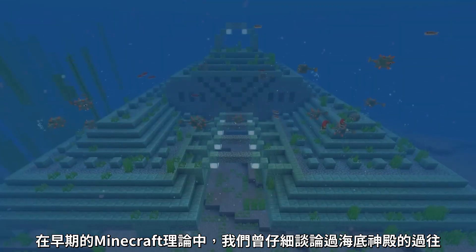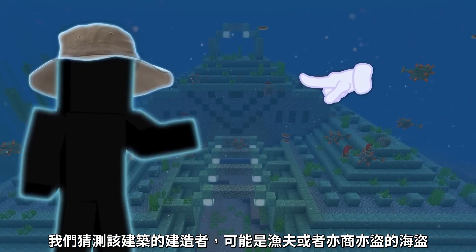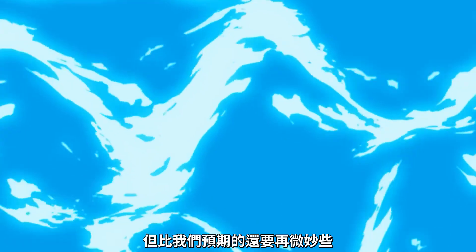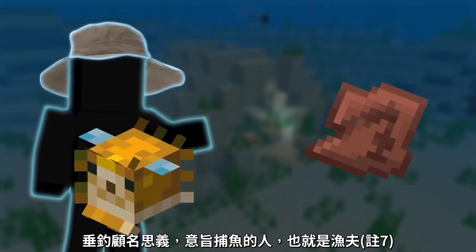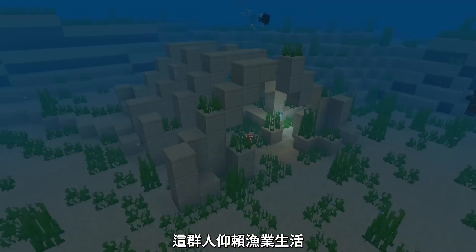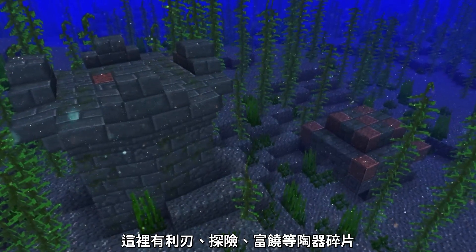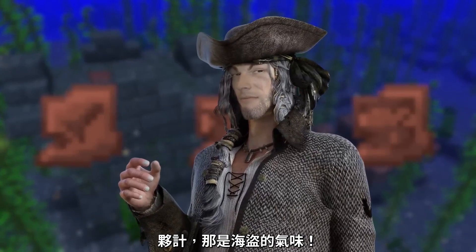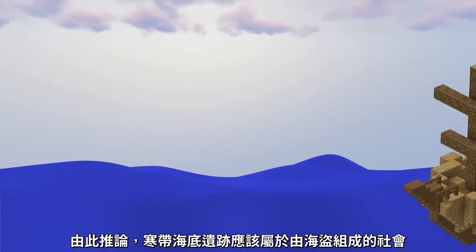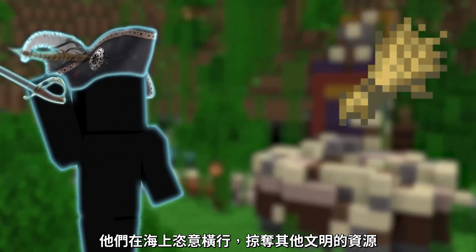In one of my earliest Minecraft theories, we talked about the underwater temples — megastructures found under the sea. We hypothesized the people who created these submerged pyramids were either fishermen or pirates, and now thanks to the sherds we know both were right. The angler sherd — angler meaning a person who catches fish — is only found in the warm ocean ruins, meaning that group relied on fishing for survival. But in the cold ocean ruins, you find sherds like blade, explorer, and plenty, which sound a lot like pirates. The shipwrecks, part of the game since the 1.13 aquatic update, are chock full of plundered booty, suggesting the cold ocean civilization was largely a society of pirates who used ships to terrorize other civilizations and steal their resources.